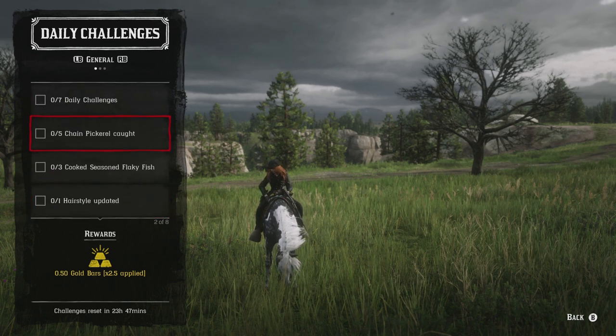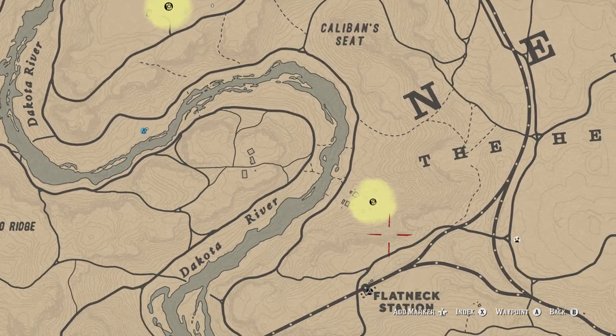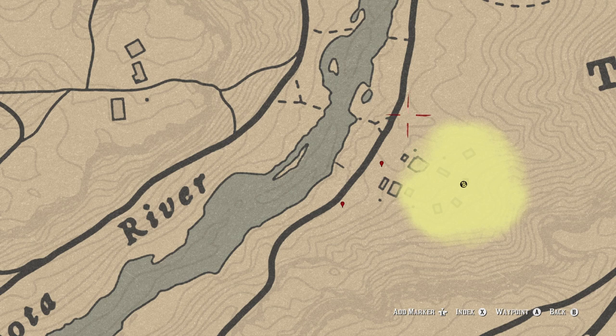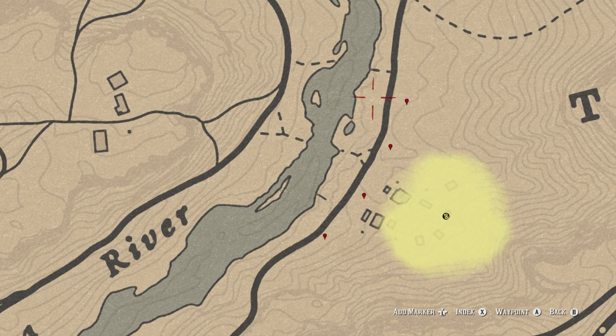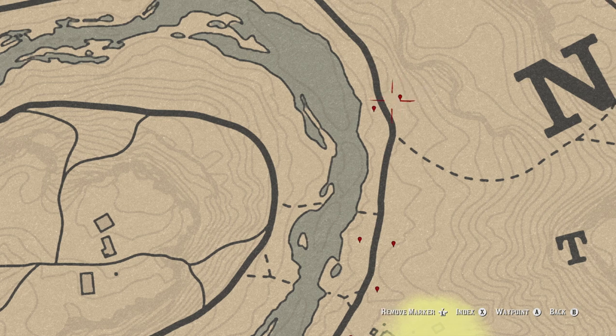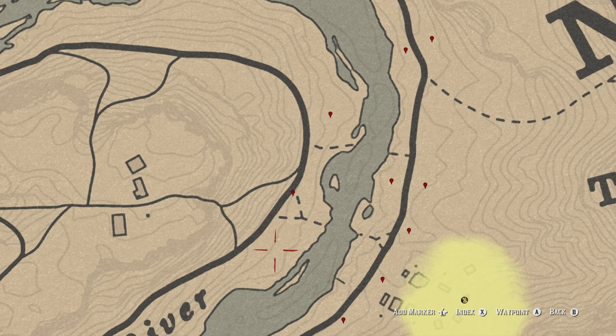For wild mint, I'll drop down to the map to show locations near where I am — close to Valentine. If you come down to Limpenny, that burnt-down village, you can find mint right in that general area. There are groupings right here, a bit further up the path, and also on the other side. These might not be exact locations but they'll be pretty close.